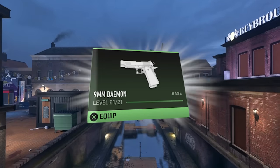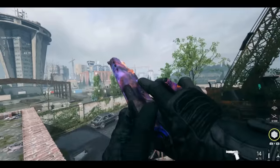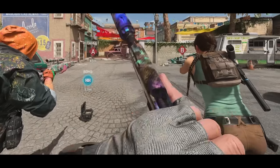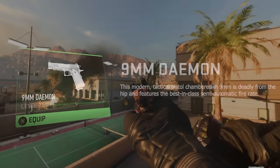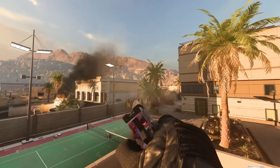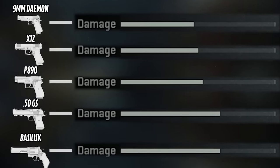Modern Warfare 2 dropped one of the most stylish pistols in the game, the 9mm Daemon. This modern tactical pistol chambered with 9mm is deadly from the hip and features the best in-class semi-automatic fire rate, though compared to the other semi-auto pistols it has the lowest damage.